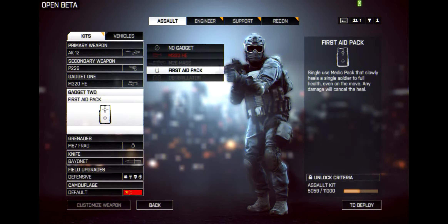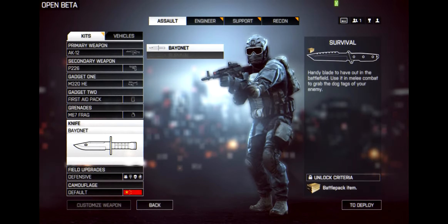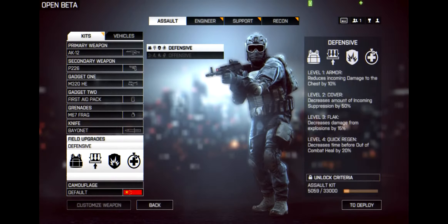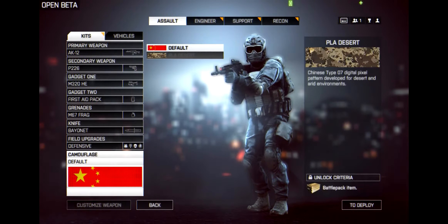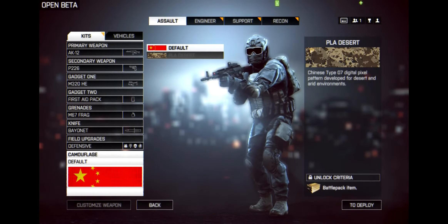I haven't unlocked a lot yet. There's only one grenade type in the beta right now. The knife is still in the beta. Survival items are unlocked via battle packs, and leveling up gives you field upgrades - both defensive and offensive. The only camouflage available right now is Khaki Desert, unlocked through battle packs.